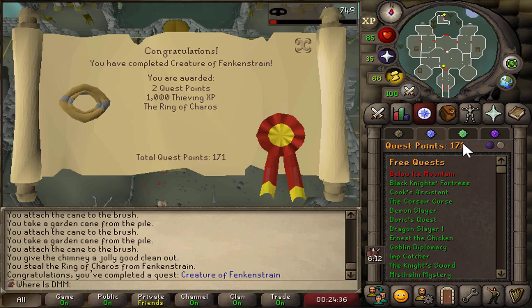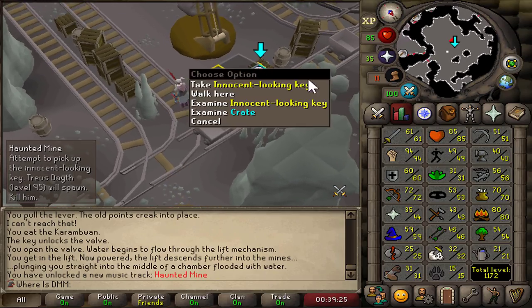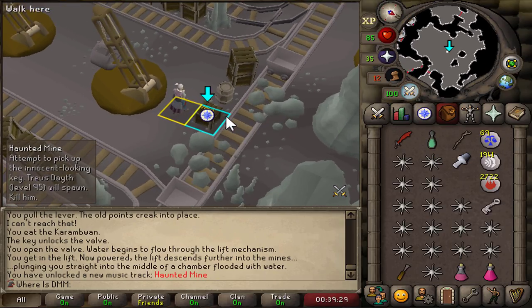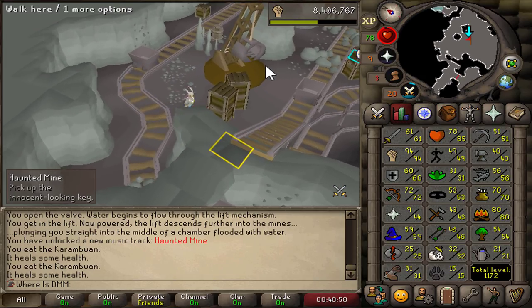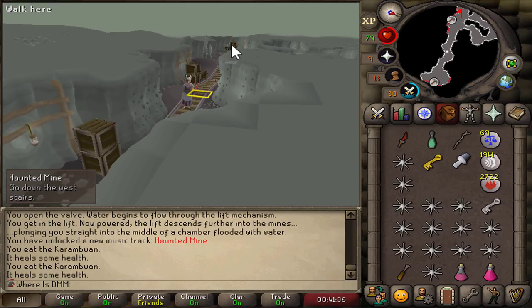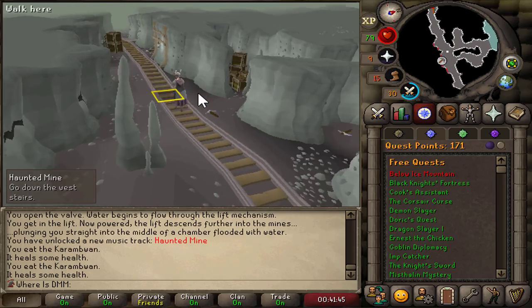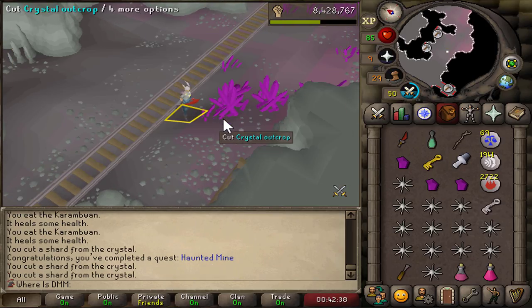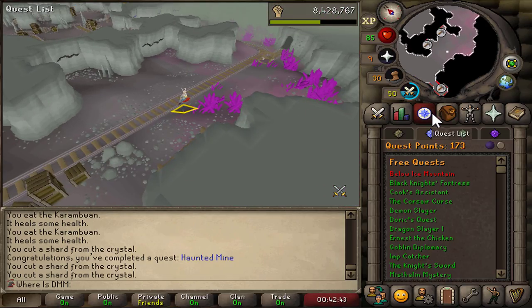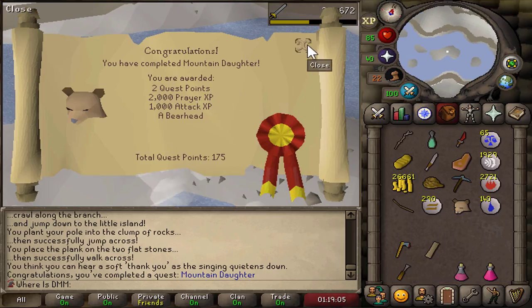I think I might go for Haunted Mine next to get the salve amulet. Let's see how this boss feels with 94 strength — equipping the DDS and going crazy. A lot of people struggle with this boss but that's why you AFK crabs to 94 strength before doing your quests. Haunted Mine done — 22k XP and we get the salve shards, very useful for killing undead. Two quest points missing still. Mountain Daughter done — some prayer and attack experience, and most importantly, the last quest points needed to do the bosses for Recipe for Disaster.